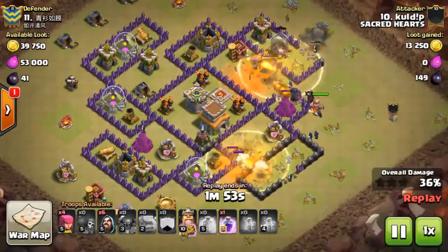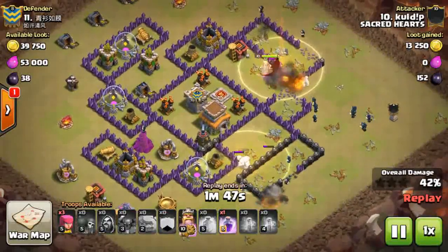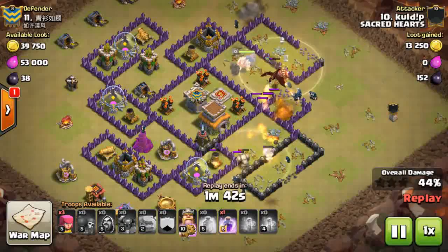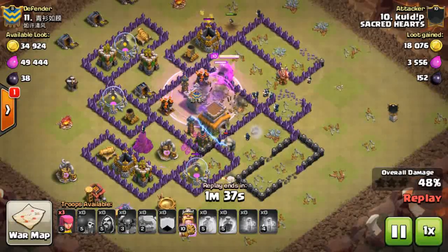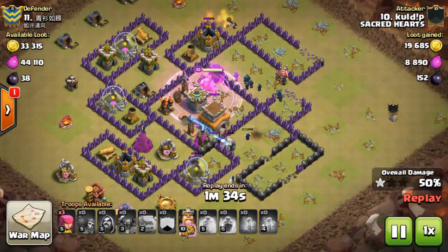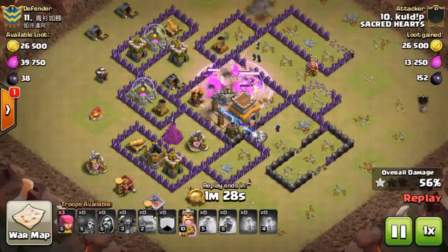He tries to protect his golem by dropping a heal spell - excellent plan. The Pekkas are directly into the core of the base, tearing apart everything in their way, targeting the walls into the core. This is an excellent time to drop a rage spell, which he does, and the core will be demolished in seconds. All the high HP defenses are landing in the core - excellent work.